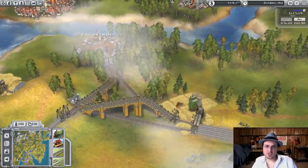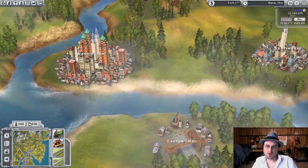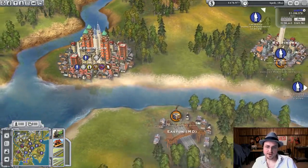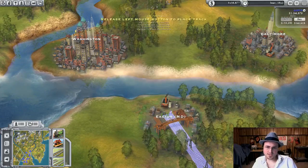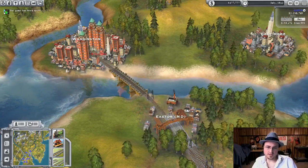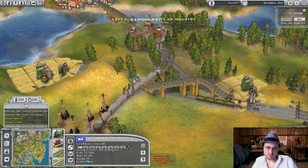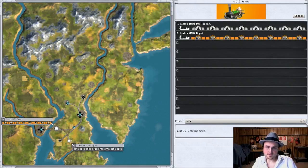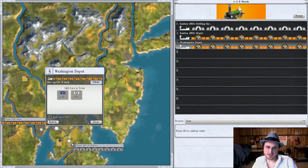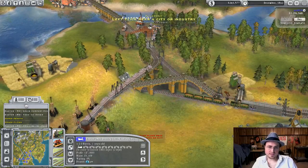Very profitable. We could also set up a second route just to do passengers from Easton — I keep saying Eaton. Actually it'd almost be faster to go across to Washington and drop it off there; that would be a shorter trip. I've got to connect to Washington at some point anyway. Let's do that — build the depot. Stop that train — I've got to redo your track. You're going to go to Washington then clear. Now you're just using one track the whole time.